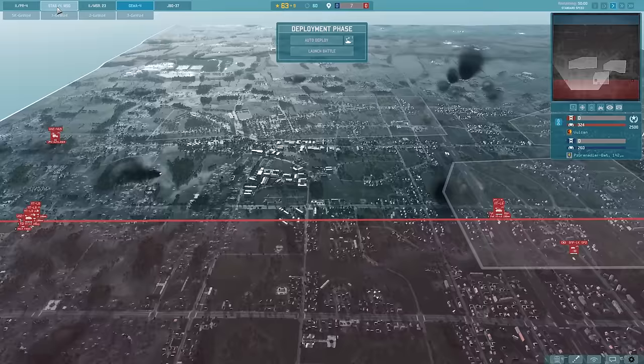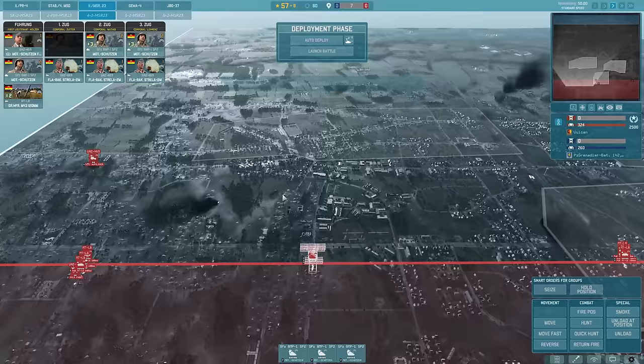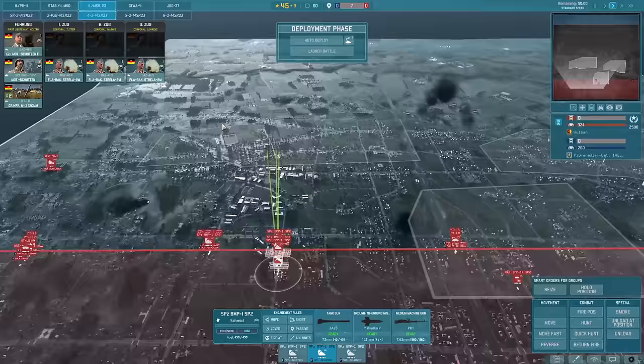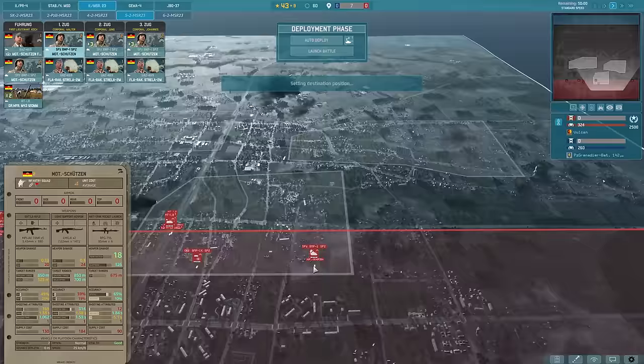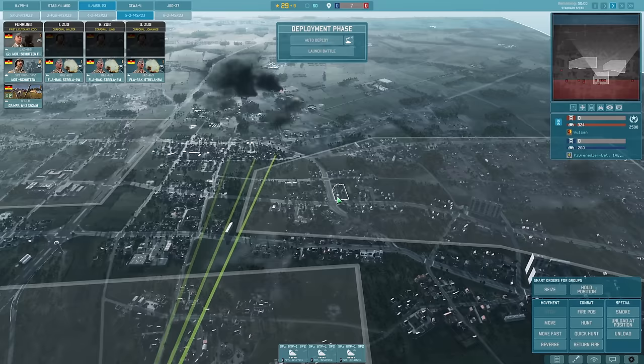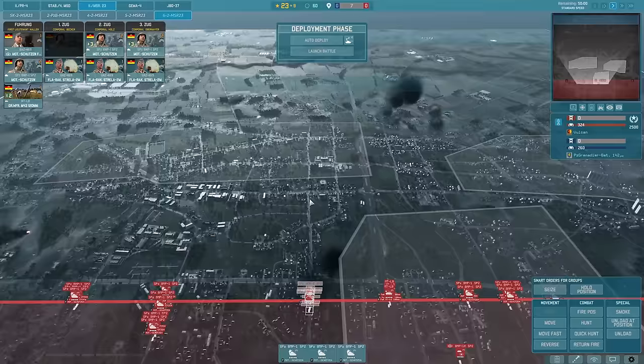Next thing we need to do is bring up all of the Motschutzen. I don't need to bring any AA - I think we just do Motschutzen, so one, two, three. I'll go ahead and pop them into these buildings. We will have to really pay attention to the enemy artillery because there's a good chance that a lot of these will get absolutely smashed. But alas, it is war. Let's see if we can hold a little bit further up there.